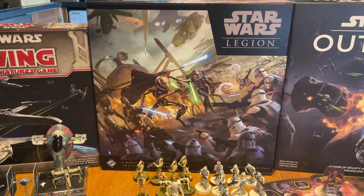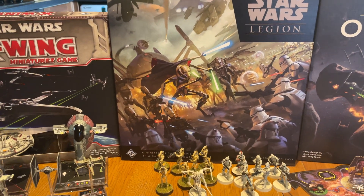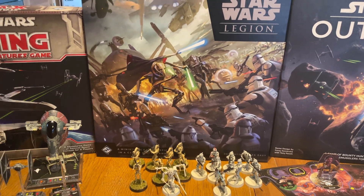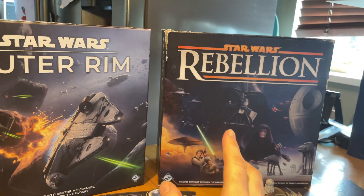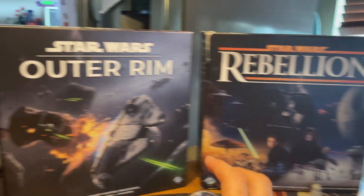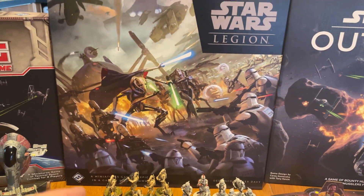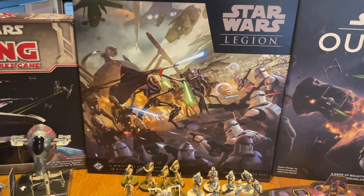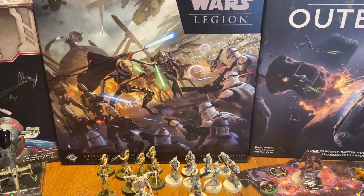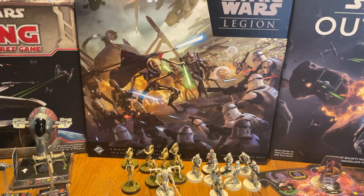Expect the quality of the miniatures to only get better from Atomic Mass Games. Legion seems very streamlined based on the demos I've played and I'm looking forward to playing it more. Obviously there's a lot more money to put into that. Rebellion has an expansion that ties into Rogue One if you want it — you don't have to have it. Outer Rim is also one game, one buy. Legion, however, has many many expansions — building your armies all costs a fair amount of money — and a big part of this is the hobby side: assembling and painting miniatures.